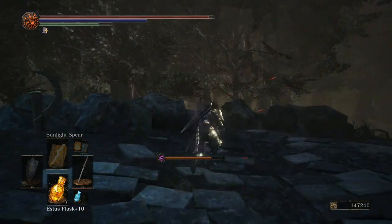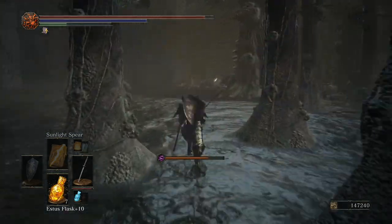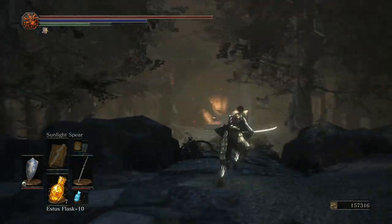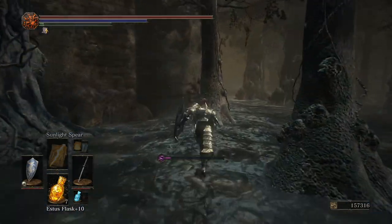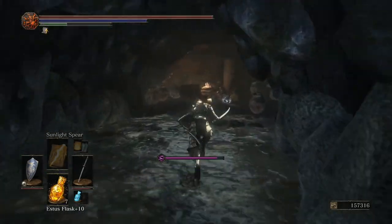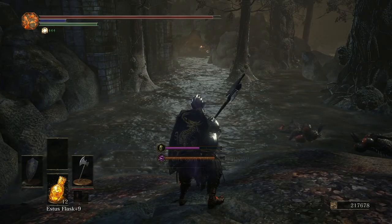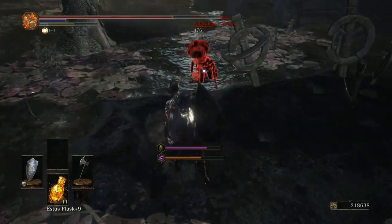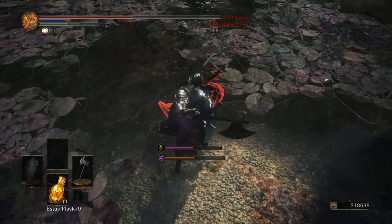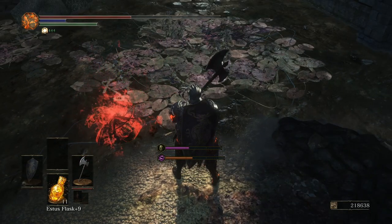Back at Farron's Keep, we want to grab some items first. From the Keep Ruins bonfire, take a hard left to find the Sage Scroll among some enemies and dead Mushroom People. Back at the bonfire again, turn right and follow the path by hugging the wall until you reach a small alcove guarded by Basilisk Frogs — over here you will find the Golden Scroll. Be in Ember Form, as we want to be invaded by Yellowfinger Heysel here. Killing Heysel can eventually lead you to summoning her for the Abyss Watchers, at the cost of ever summoning Sirris.